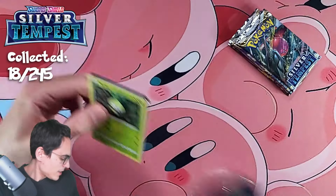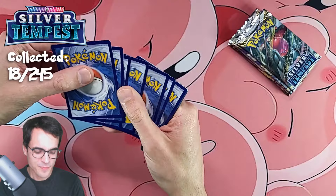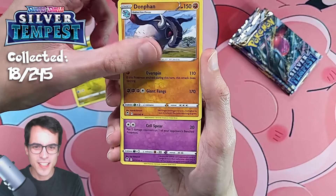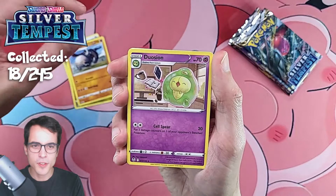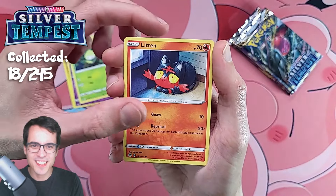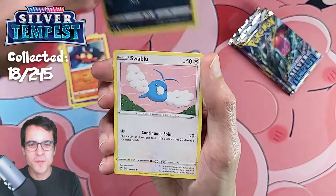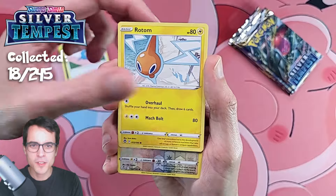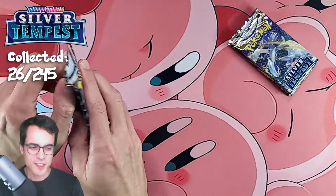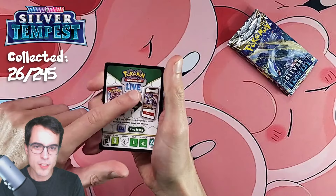We're getting new cards we haven't seen before. Third pack: Steel Energy, Dragonair again, a Domphan. So we've got 195 cards on the main set and then the Trainer Gallery. Dusknoir, Petilil — that's a cute looking Pokémon — a Litten, Murkrow, Swablu, a Rotom, Swablu Reverse, and an Amoonguss non-holo. It's gonna be interesting to see how different the pull rates are on these sets.